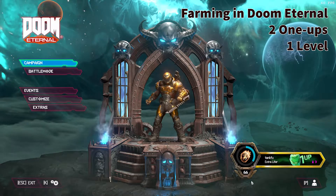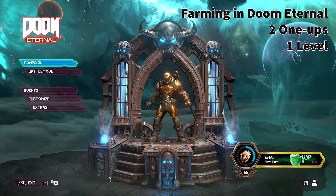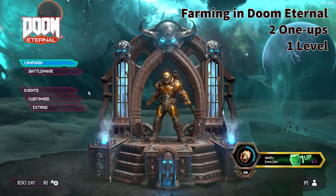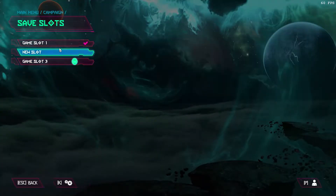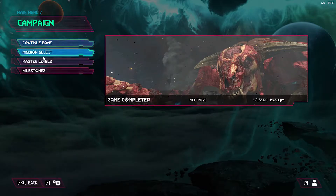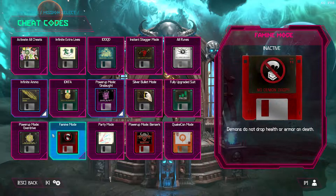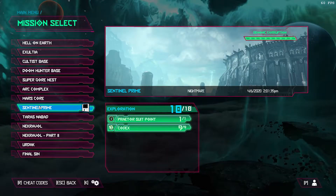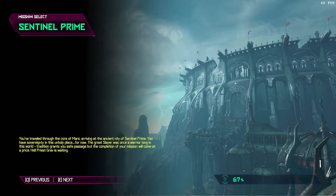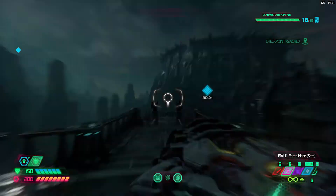I'm going to show you a way to farm this level. I'm level 66 right now. Go into your campaign, pick one you've completed, and under mission select turn on cheat codes for infinite ammo and power up — onslaught and sentinel prime. You can do this pretty quickly, probably about three minutes.